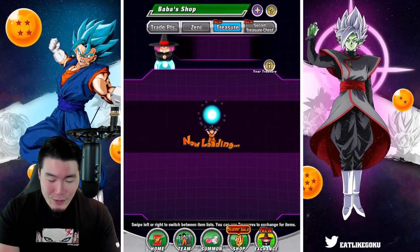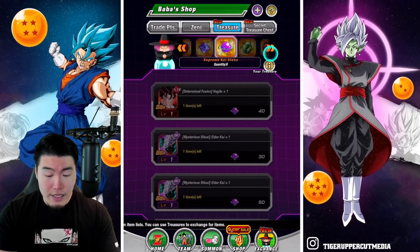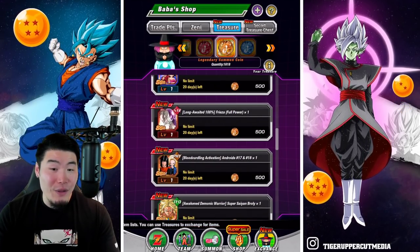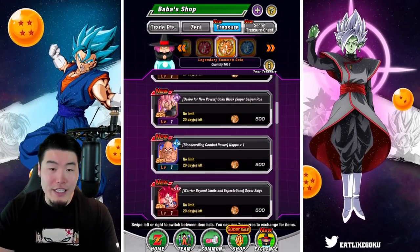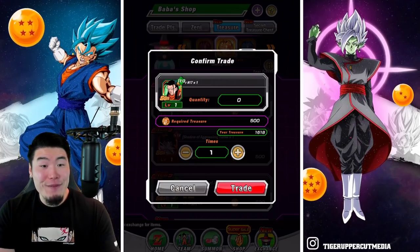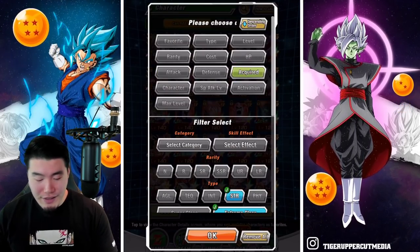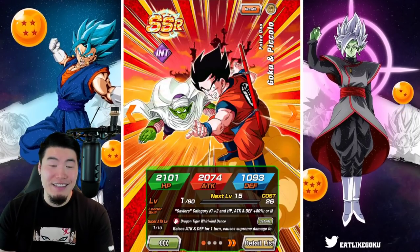I'm going to enjoy this while it lasts. One thing I want to quickly check out is if they added any new LRs to the coin shop. Because if they added one of the guys I'm missing — Super 17! They added Super 17. I want to buy my first copy. I have enough to buy three LRs, so I think I can swing it. Let's do it. Super 17 — not the greatest LR, but he's pretty fun. I like his animations. Got him! Now we have two new LRs to mess around with: Super 17 and, more importantly, the Goku and Piccolo.